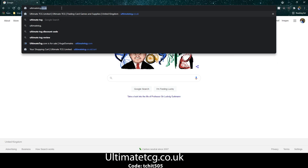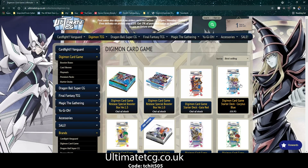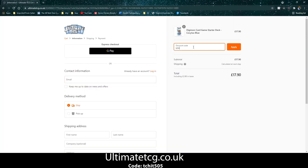Ultimate TCG is a store that stocks everything TCG related. Whether that be Yu-Gi-Oh!, Magic or Digimon, you name it they've got it. Head over to their website and use the code TCHIT505 to get 5% off your order.